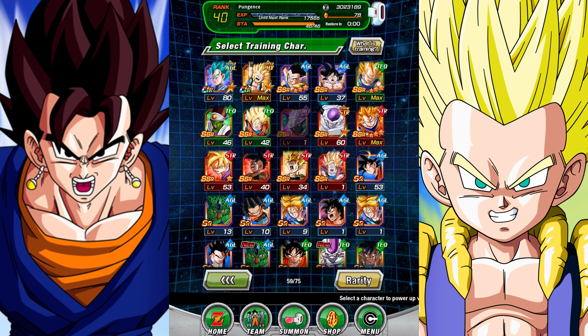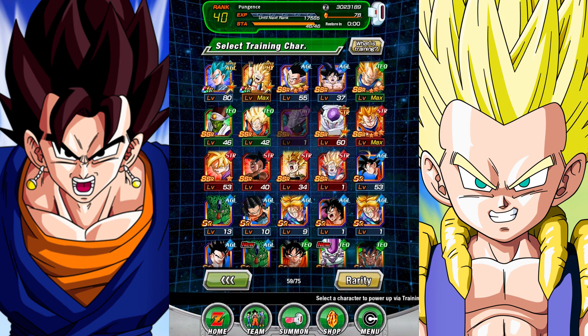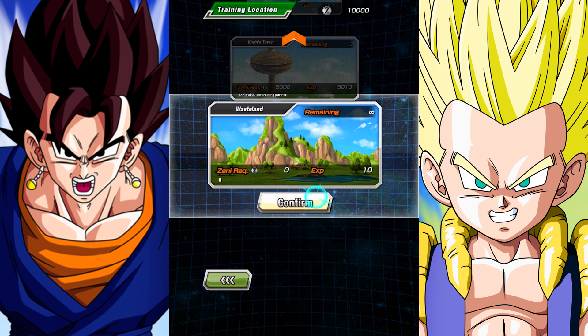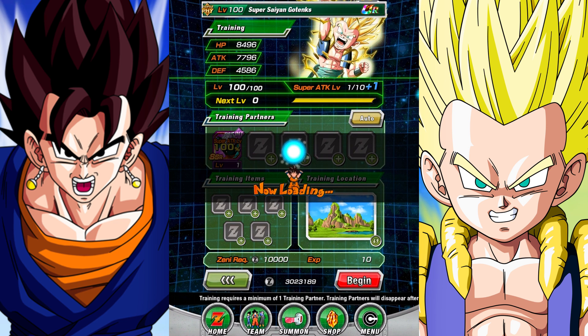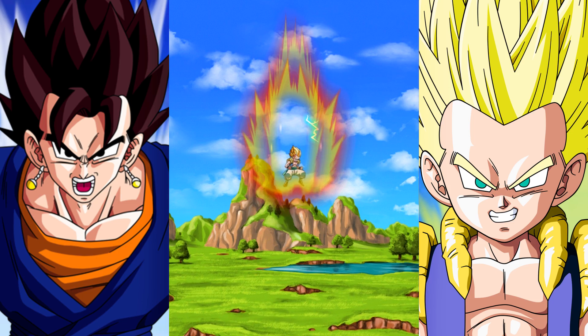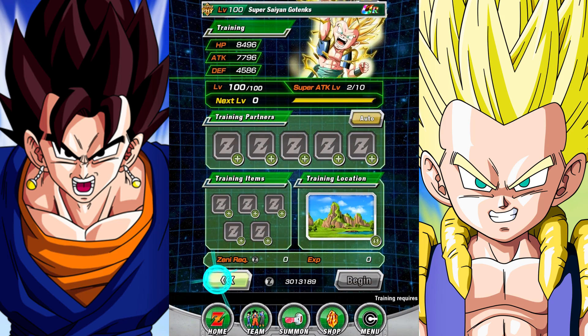I've got this Elder Kai, and if you use Elder Kai as a training partner, whoever you train with gets their special attack leveled up. I consulted with you guys — my great advisors — and you said it's a really good idea to use it on my Super Saiyan Gotenks, so that's what we're going to do. Elder Kai, let's unlock some potential. The level of the training location doesn't matter — we have unlimited of these. It's just about the special attack level. We'll get Gotenks' special attack to the next level and shake off that first multi-summon.